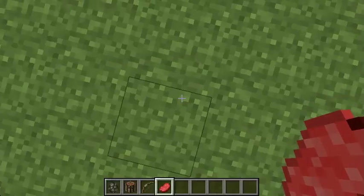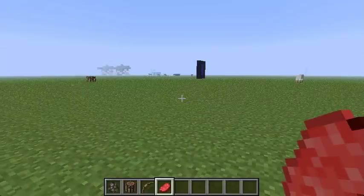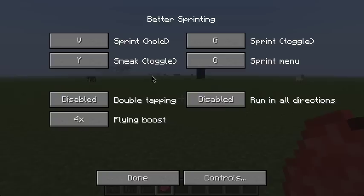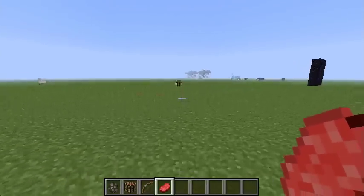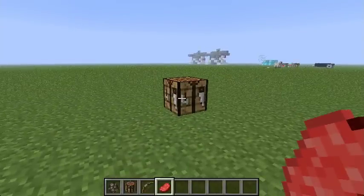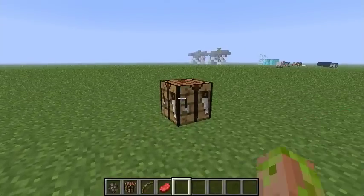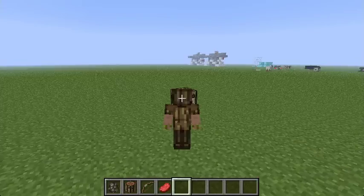When you hold down your button and stand still, you stop sprinting. Better Sprinting also offers different features such as sneak toggle. So if we run over here, press Y, and then click on the crafting table with an empty hand, you can open it and you're still sneaking.